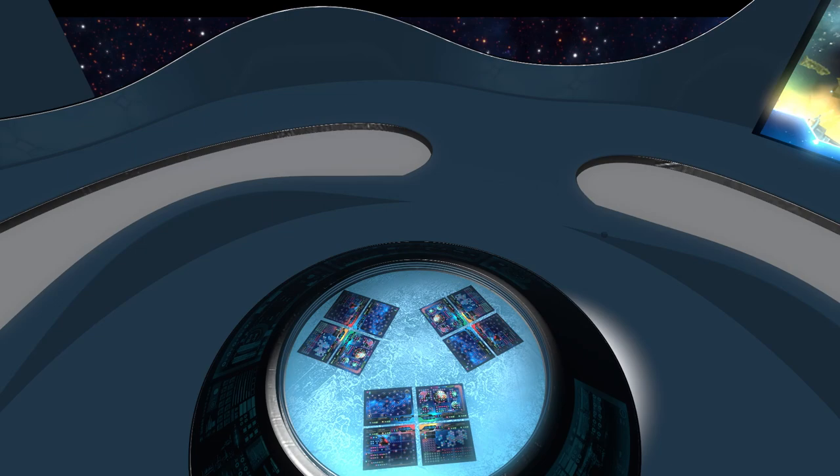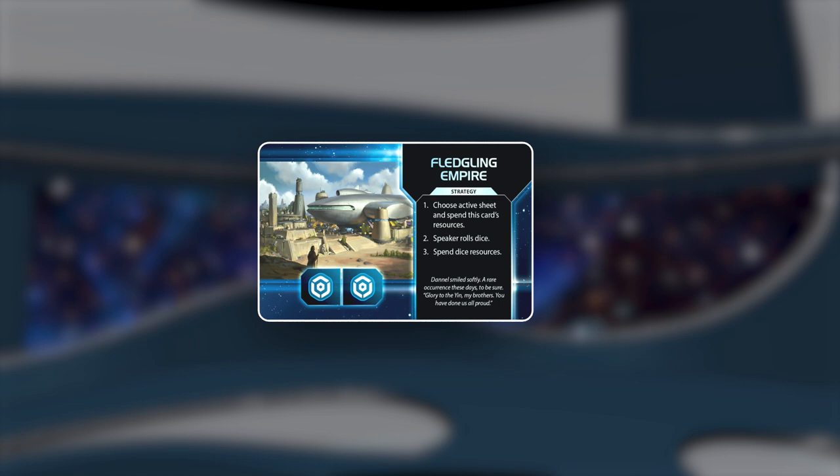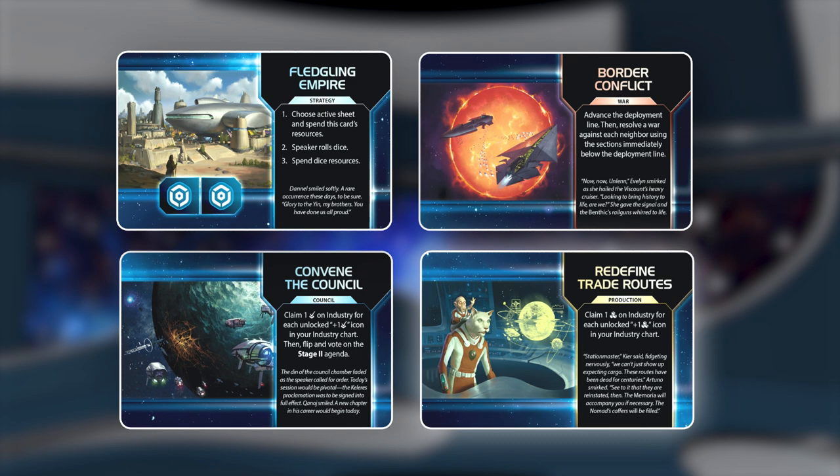Twilight Inscription is played over a series of rounds, each one starting with the reveal of an event card. Once revealed, the event card is read aloud by the speaker and all players react to the card simultaneously. There are four types of event cards: Strategy, War, Council, and Production.